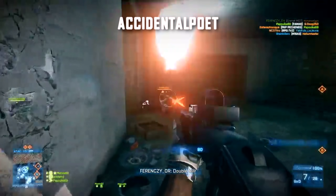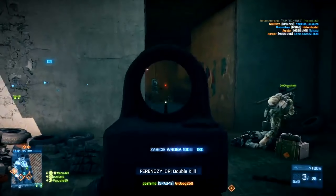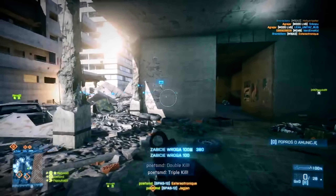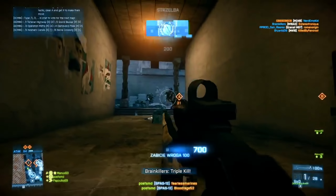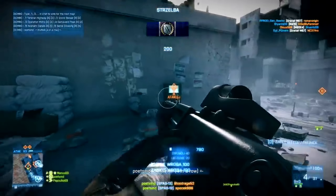Moving on it's Accidental Poet on Ram Bazaar, playing with the SPAZ-12. Pushing round the side here you know exactly what's going to happen. The objective or the MCOM is just up the stairs, along this corridor you've got to push through. Really good if you can do it as a team. If not you can just blast through with maybe one or two squad mates. A great objective play.